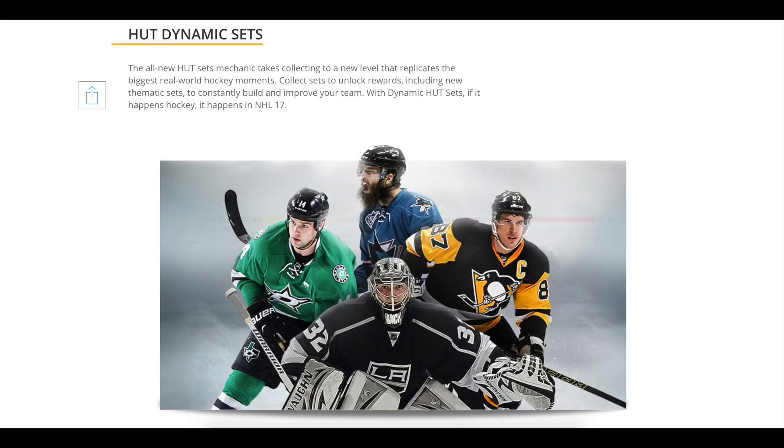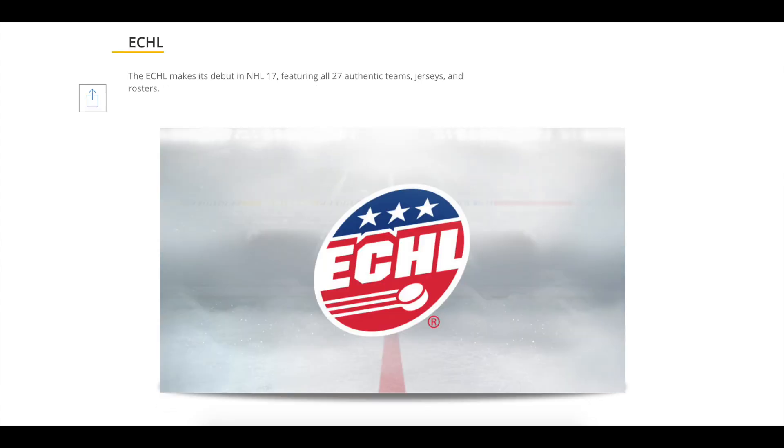HUT Dynamic Sets — an all-new sets mechanic takes collecting to a new level that replicates the biggest real-world hockey moments. Collect sets to unlock rewards including new thematic sets to constantly build and improve your team. Kind of sounds like what Madden Ultimate Team does when you focus on different specialties with your lineups.